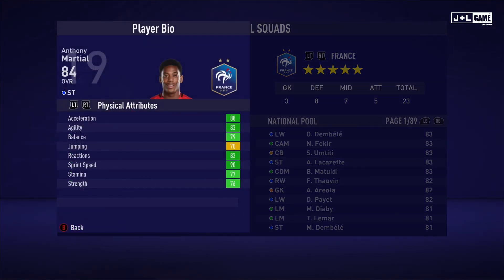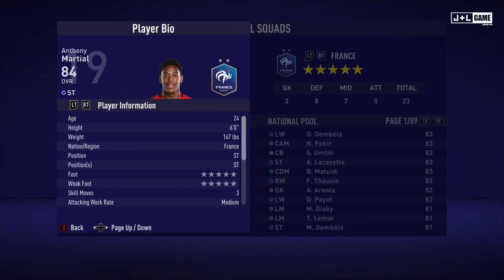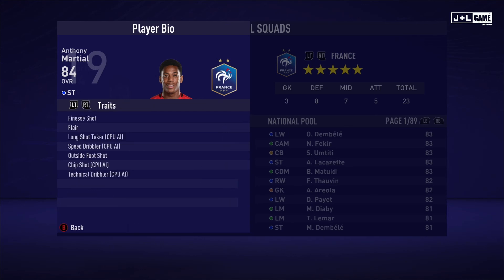Next up we have Anthony Martial. Physical attributes mostly in the green with one yellow. Mental attributes mostly green with one orange and one red. Skill attributes mostly in the green with some red, one yellow, and one orange — not bad at all. Here is his player information and these are his traits — seven traits being available.